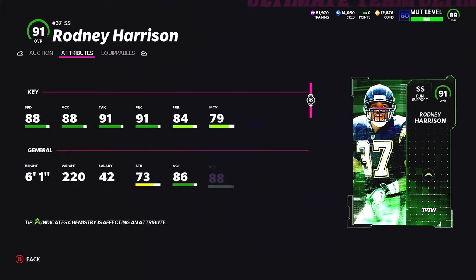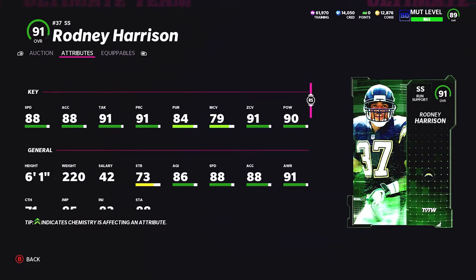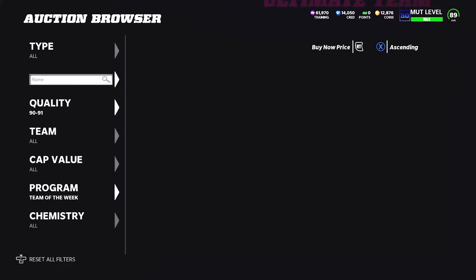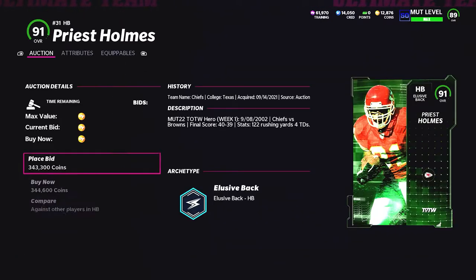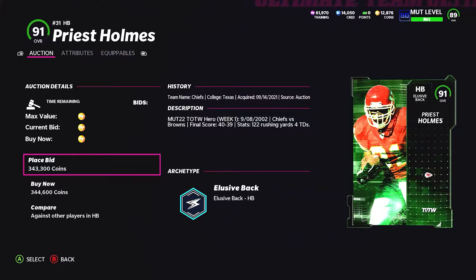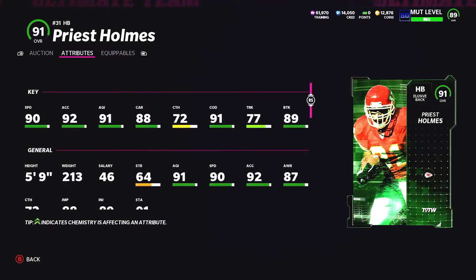Rodney Harrison is a great strong safety with 88 speed. He hits the 90 zone threshold as well as 90 hit power, but it's hard with Cam Chancellor being a strong safety, and Ed Reed is faster with 97 coverage. Still a good card. Priest Holmes is finally a solid running back — Chiefs and Ravens team chemistry. Rodney Harrison has Patriots and Chargers, and Chandler Jones has Patriots and Cardinals.